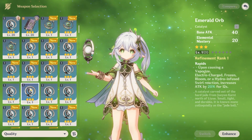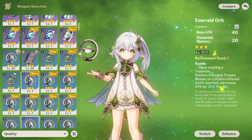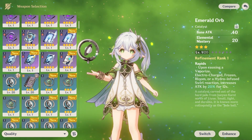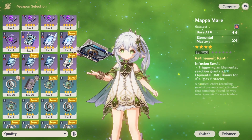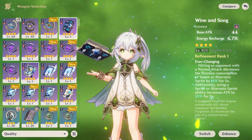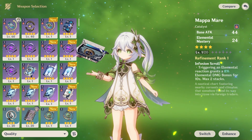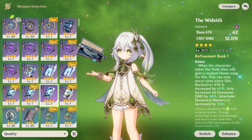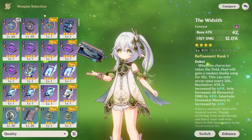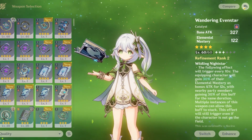I don't think she has many free-to-play options. The Emerald Orb is kind of okay but not that great, I wouldn't recommend it. There's also the Mappa Mare — it's not that great, but you get it free. Wanderer's Tuxedo from Travelers' Reunion is okay as a free option. Fruit of Fulfillment is good if you're going for DPS Nahida. Yoimiya's signature is also decent — she still likes Crit Rate and Crit Damage, but she mostly wants EM.